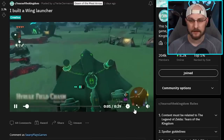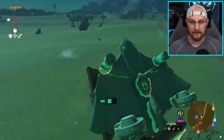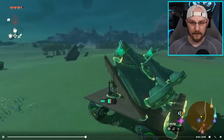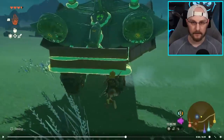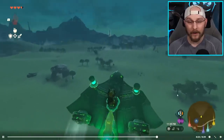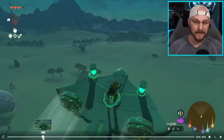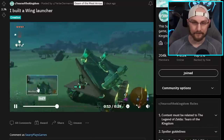So this one is 'I built a wing launcher.' He's got a glider on the back of a cart - four wheels on just a block of wood, pretty basic. He's got a steering wheel up front, two blocks of wood to hold the glider in place, some small planks and a big board to hold it in place. Then he's got some fans and a rocket to propel it - and it just launches him into the sky so he can steer wherever he wants to go. That is a really really good idea and I'm totally going to steal that one.